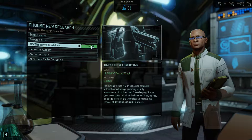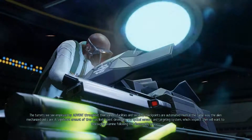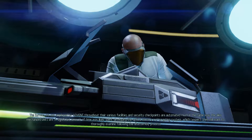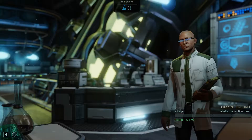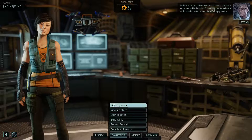Once we've gotten a look at their inner workings, we may be able to integrate the technology to improve our chances of defending against UFO attack. Turrets employed by Advent throughout their facilities and security checkpoints are automated much like the alien mechanized units. A significant amount of time was spent developing the optical sensors and targeting system which Shen will want to examine.